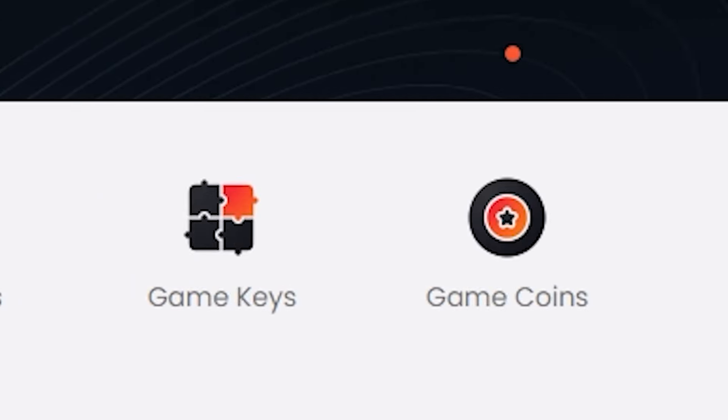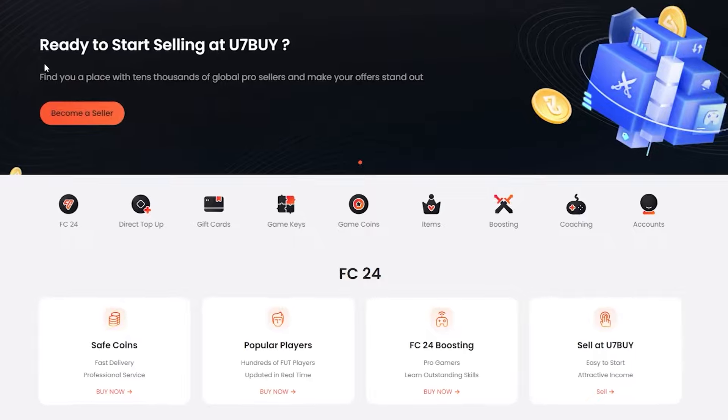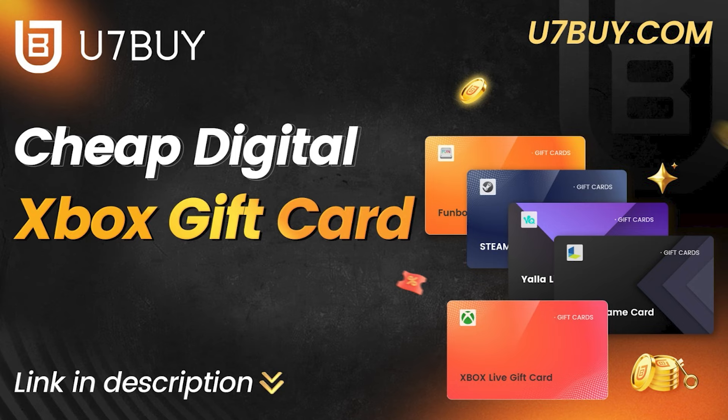Are you looking for gift cards, game keys, and more? Head over to U7Buy for a variety of cards you can get today. From PSN, Steam, all the way to Xbox. With huge amounts of price variations, check the link in the description for cheap, reliable digital cards for you right now.